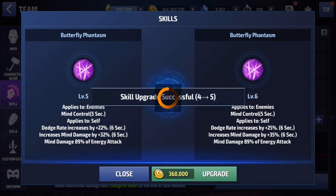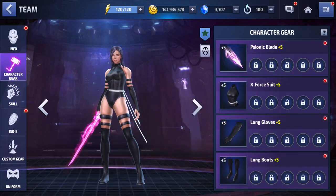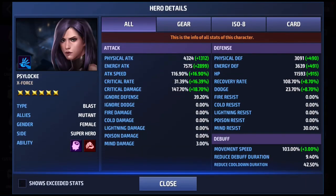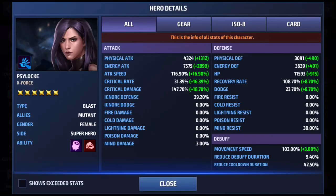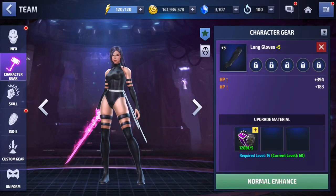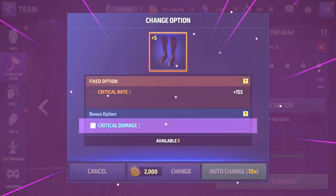I didn't even realize she had dodge — wow. Okay, next are her gears. Let me check my stats real quick. I'm going to need a good amount of critical damage on her, skill cooldown, a little bit of ignore defense. Attack speed is actually decent right off the bat, and critical rate is kind of low. Let me see what she gets from gear stats — all defense, HP.